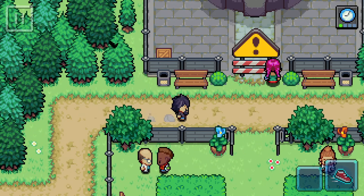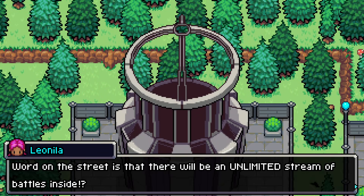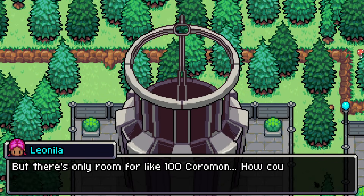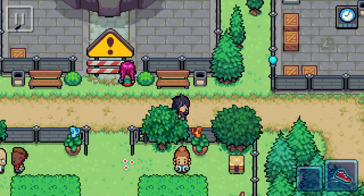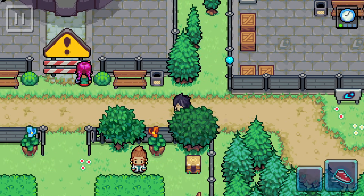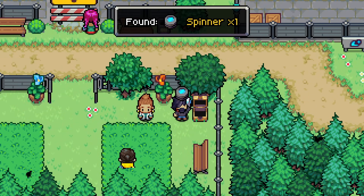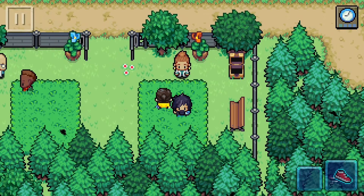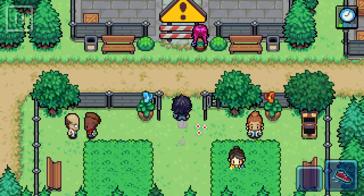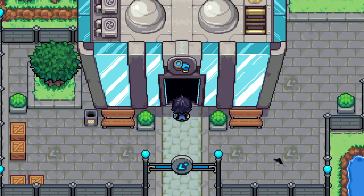There's a Battle Dome but it's not ready yet — word on the street there'll be unlimited streams of battles inside. We grab the nearby box for some items: Spinner, HP Cake, SP Cake. Then we head inside.